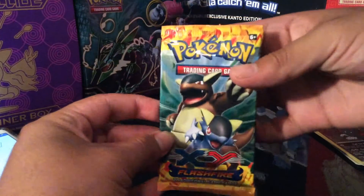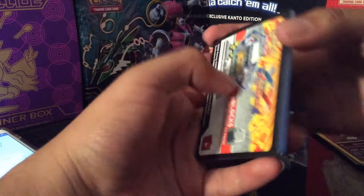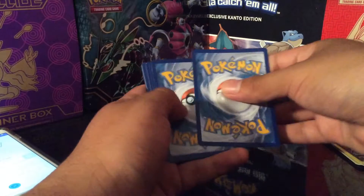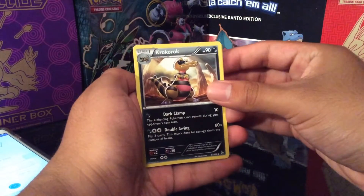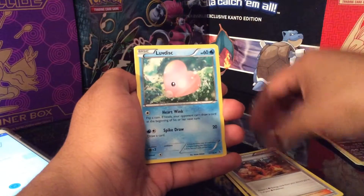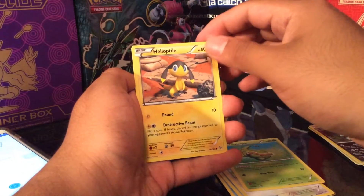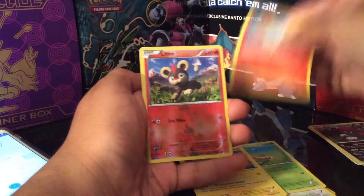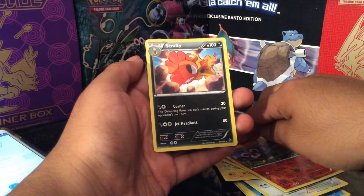All right, so we're opening this Kangaskhan pack, our last pack of the day. If the servers for Pokemon Go are up, I'll post a new video later. You guys can comment if you want me to catch certain Pokemon. So we got a Krokorok, a Blacksmith, a Luvdisc, a Spheal, a Caterpie, a Helioptile, a Ponyta, and a Common Leafeon. The Rare card is a Scrafty Non-Holo.